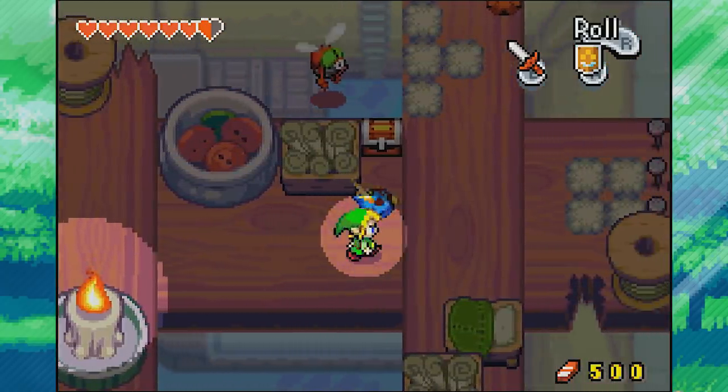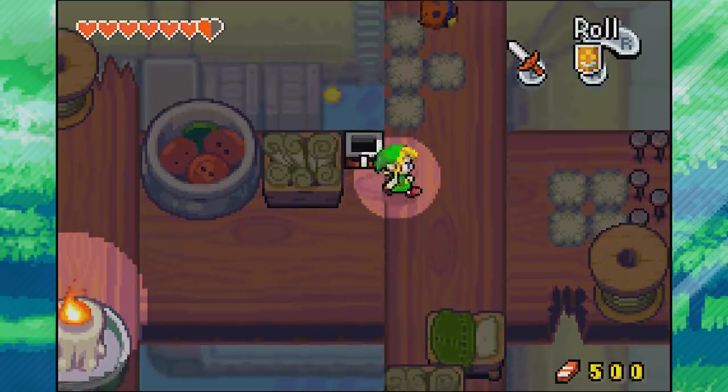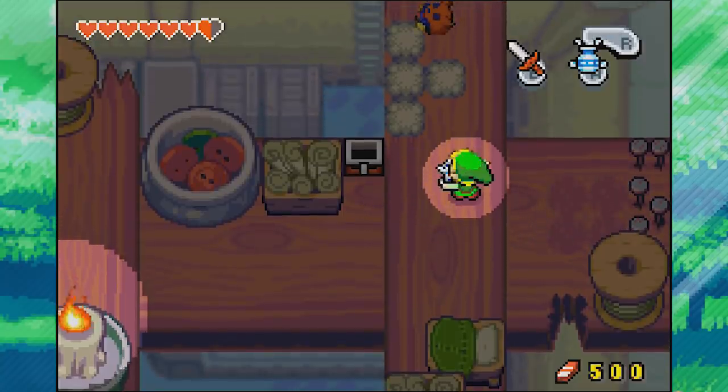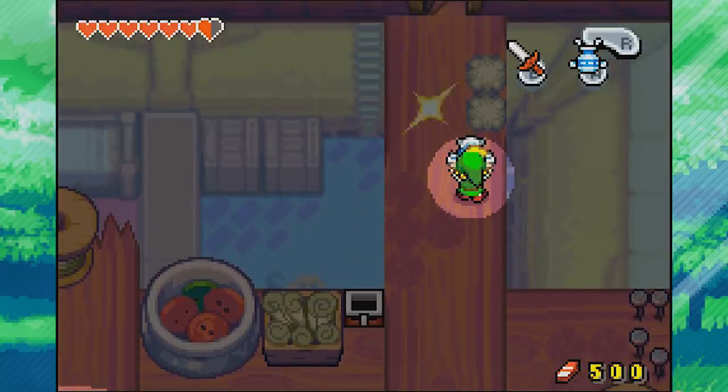Let's block this guy. We still have some pastos and ten mysterious shells - nothing too fancy but I'll take it. Let's clean up some dust with the gust jar, even though the bulldozers are not affected by it at all.